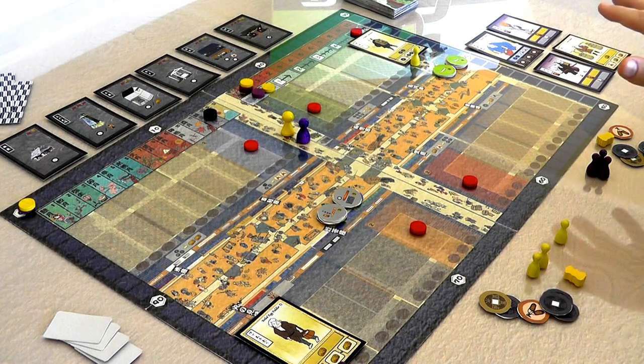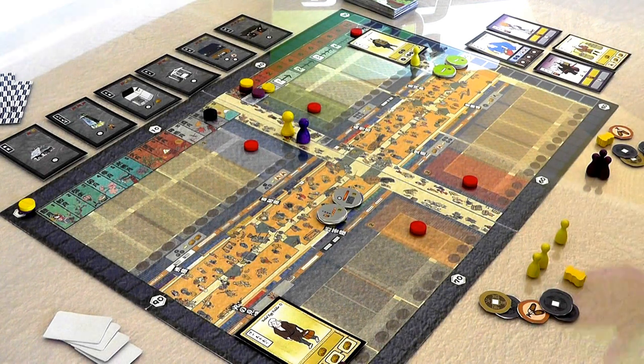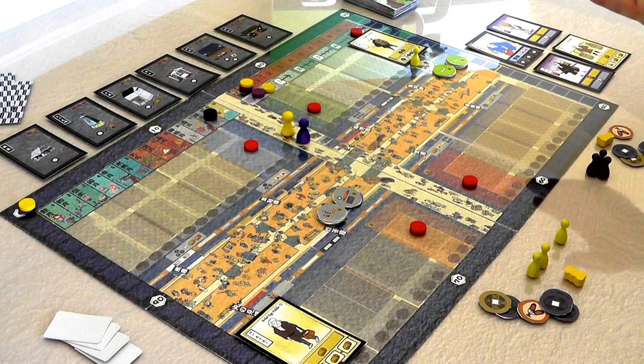This is where players will be setting up shop and trying to score the most Iki, which is a Japanese phrase representing a lifestyle philosophy from the Edo period. According to the rules, it stands for charm, guts, and simplicity. So that is how we are trying to live our life here in Edo. Let's jump right into it.